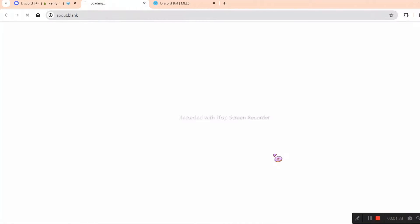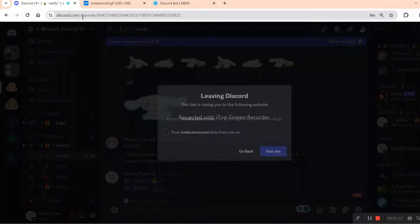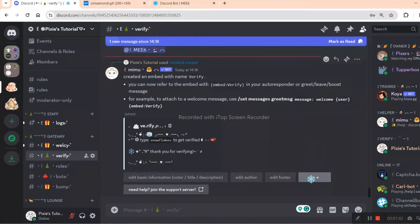We are getting the thumbnail and dividers image address to decorate our verify embed even more. This will make it even better. As I mentioned before, the decors will be in my server — you can join me.